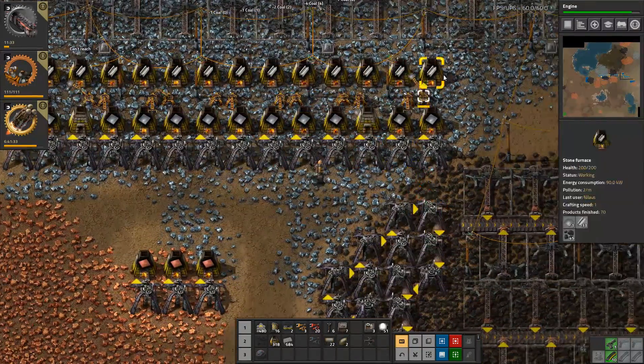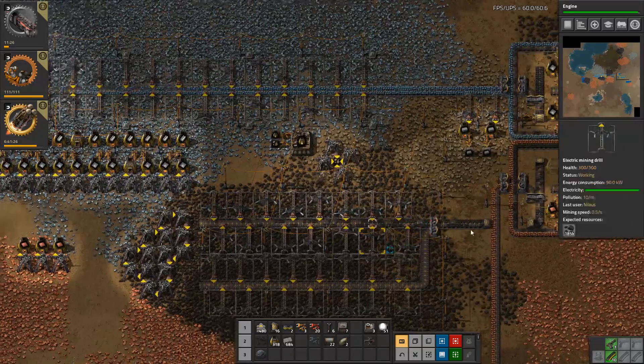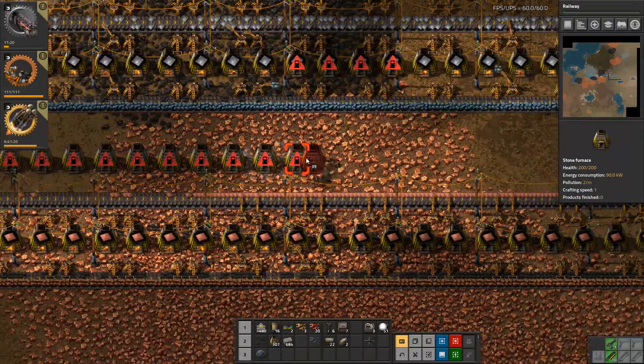We're going to go ahead and get some of our starter steel - there we go. The steel and iron are coming in feeding this belt - it's working! Railway is now being built.